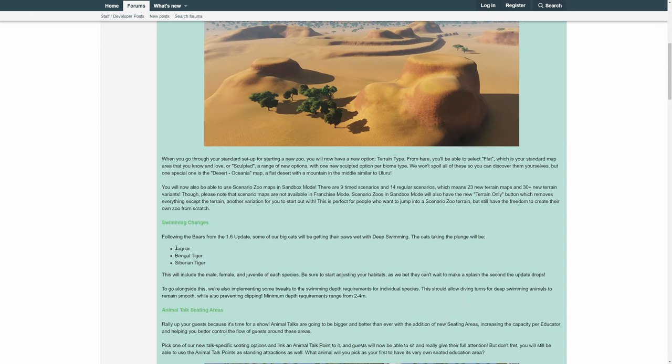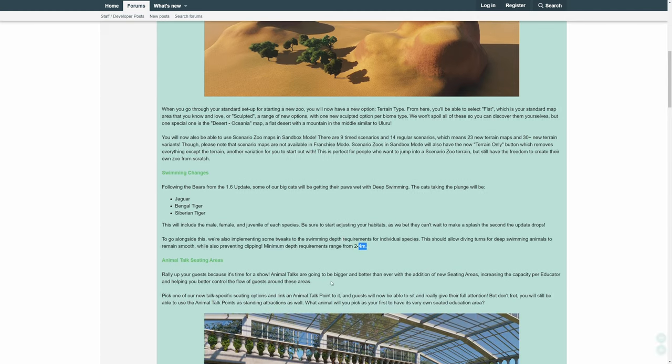Then we have three new animals that learn to dive and can submerge into deeper water - three big cats: the Jaguar and two tiger species. They have a minimum water depth of two to four meters. That's actually not bad at all. Previously when that came out it was a minimum of four meters, which was a bit annoying.